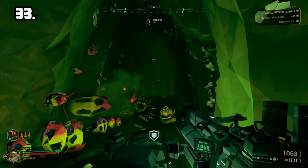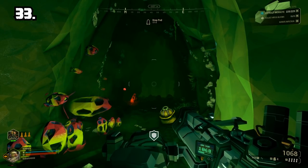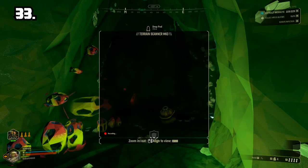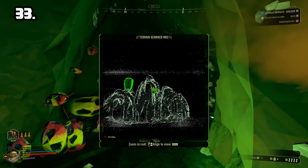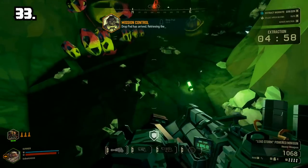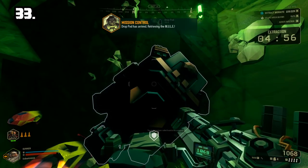Tip 33: When you do call in the drop pod, look at your 3D map right away. You can actually see a green drop pod even before it shows you a marker where it is. This is an extremely useful tip for drillers because they can start drilling right away.